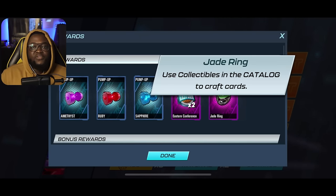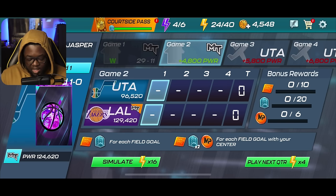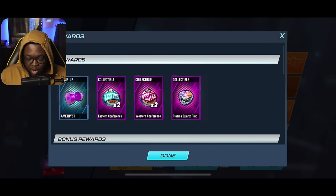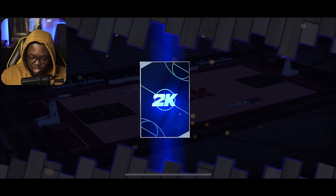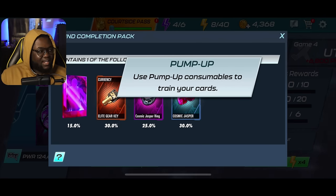If your power is high enough you can even get chaos diamond rings. We'll simulate all the games and see — we got a plasma quartz ring and a pink diamond ring from the draft board. After simulating all four games, sometimes you won't get a ring though — you might get an elite gear key instead. The gear keys are good for shoes and equipment, but getting a ring or pump up would be better.